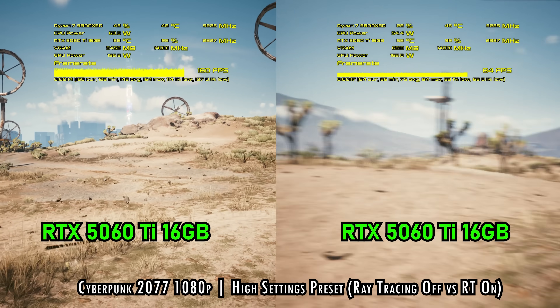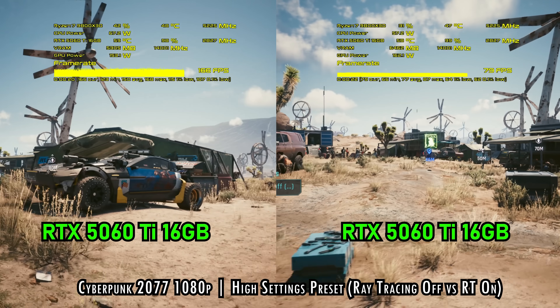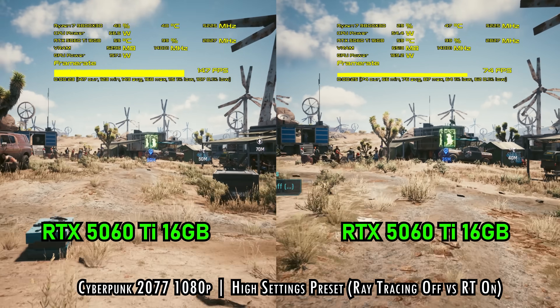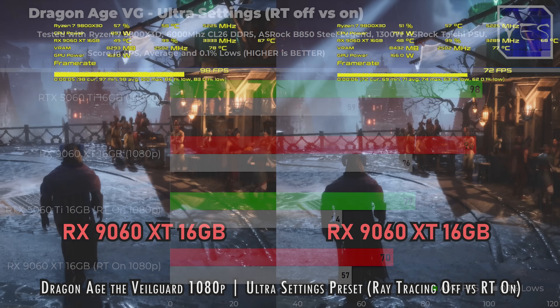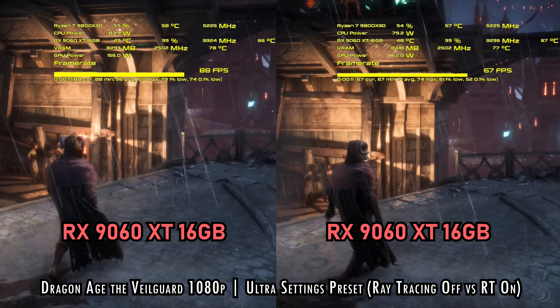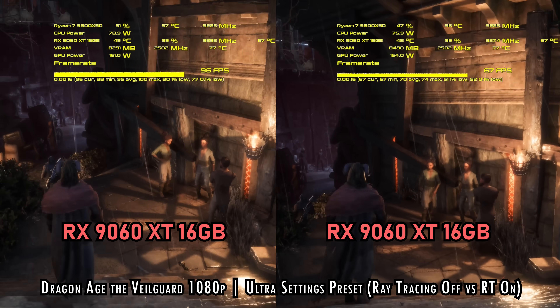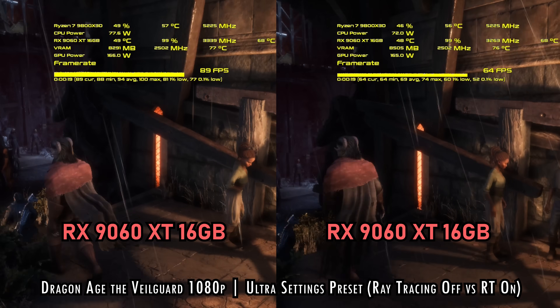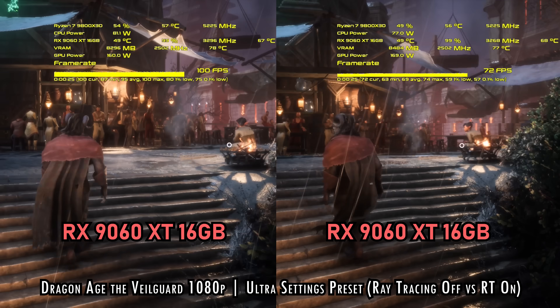If we move over to the 5060 Ti, it's very similar in terms of the tanking of FPS percentages — going from 144 down to 75. Looking at Dragon Age with ray tracing, we're going from 96 average FPS down to 70, so it's not as big a drop-off at 27%. On the Nvidia side it's 98 versus 77, so it's not dropping as hard as it is on the 9060 XT. I think this is where Nvidia holds that ray tracing advantage — when you turn on ray tracing, things aren't dropping as much as they would on the 9060 XT, though that gap is closing.